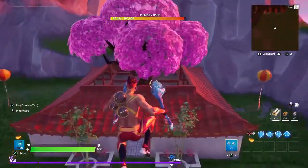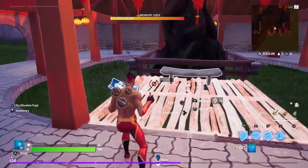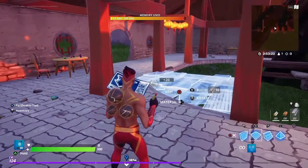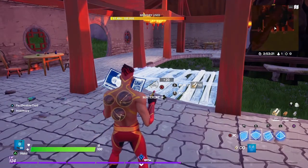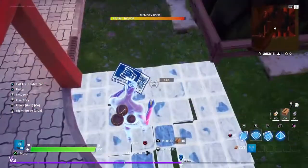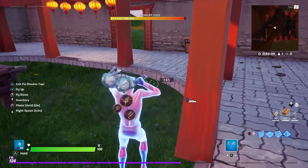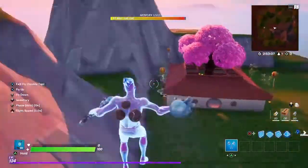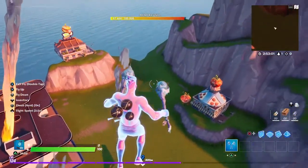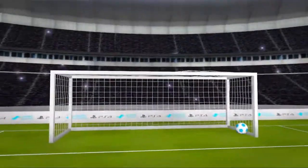Now we've got Lucky Landing. Anybody remember Lucky Landing? I do. I'm having some memory issues building here, but anyway that's Lucky Landing, and that is our creative Fortnite map. Remember to comment — Team Burger or Team Tomato, your choice.